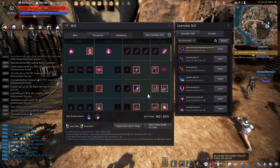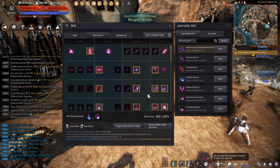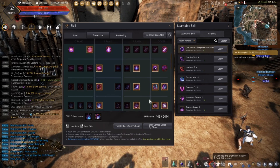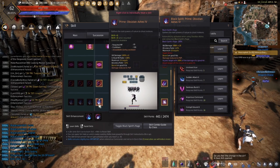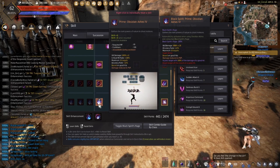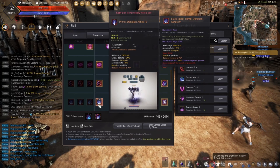Typically it's going to take you around 1700 skill points to get a medium build for Dark Knight Succession in general. All of the skills are very important outside of Obsidian Ashes. This skill is hardly used in barely any scenarios. The animation is very slow for it, as you can see there, so it's not super useful.